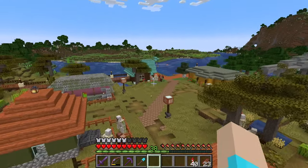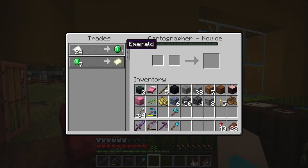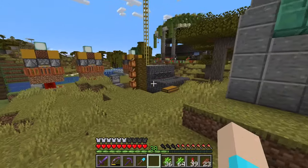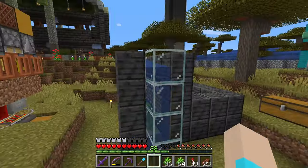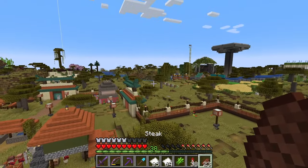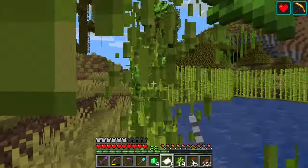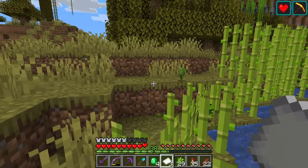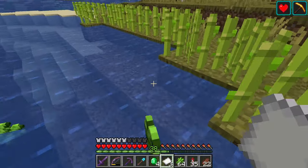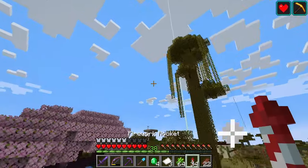I want to check a couple of things in this world. First off, we have a cartographer somewhere. There he is. We haven't traded with you yet — we can do that. Let's talk about my plans for this world as we work on getting this map. Because this world is going to be a little bit more building-focused now, farms are going to be a little more behind the scenes. But the farms will also be kind of the foundations of our world, and I'm planning to build lots of different regions around the functionality of those regions.